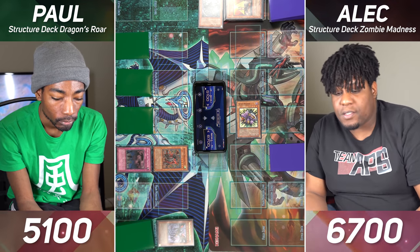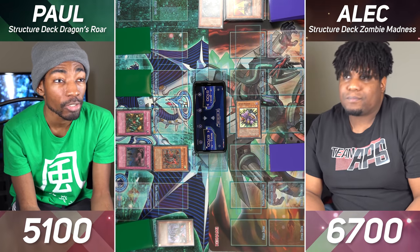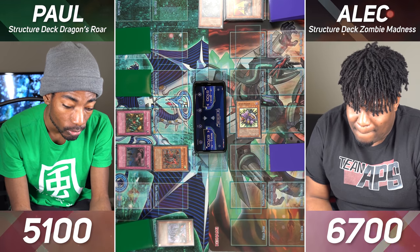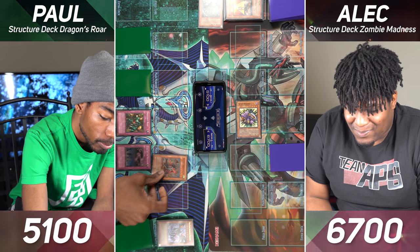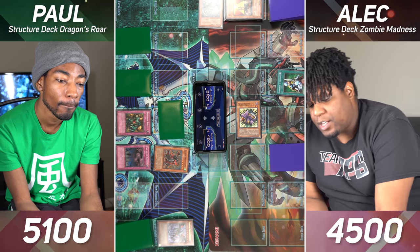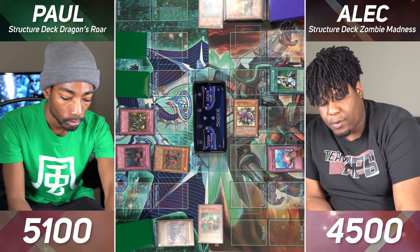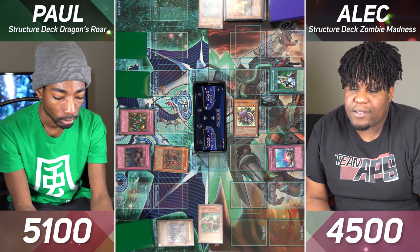Draw for turn. I will set one card face down and pass to you. I'll draw for turn. Activate Dragon's Rage — it gives my dragons piercing when they attack defense position monsters. I'm going to go ahead and enter the battle phase and attack with Armed Dragon Level 5 on Spirit Reaper. In Main Phase 2 I'll set one card and pass. Draw for turn. I will activate my Nobleman of Crossout on your face down monster. I will activate my face down card, Compulsory Evacuation Device, and bounce your Armed Dragon to hand.